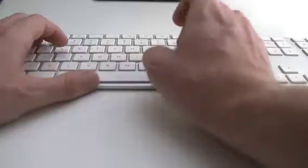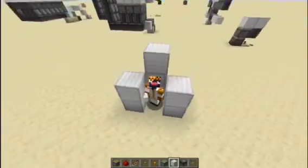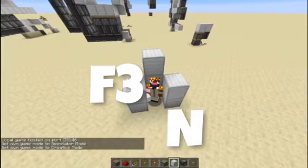Hello everyone. Today is something on controls. So if you're on a server or you have this on, you can hit F3 and N on your computer at the same time and you switch game modes.